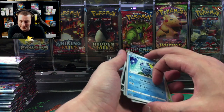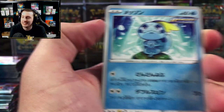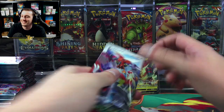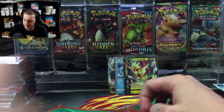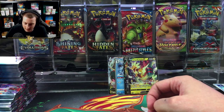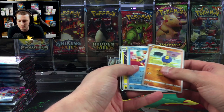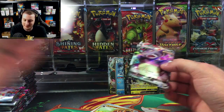Look at that Sobble — what is he doing? He's not even crying, he's like doing some taekwondo. That's a Dractazolt! And there's the Slow King, Slow King VMax.